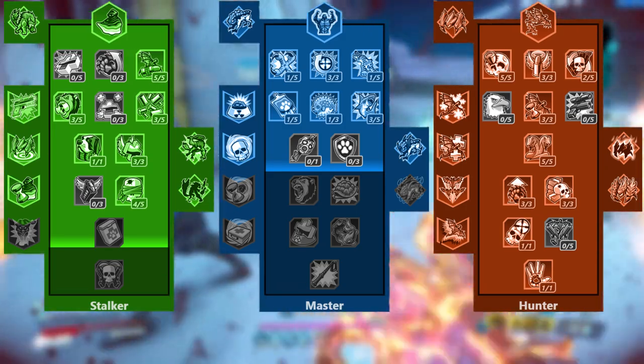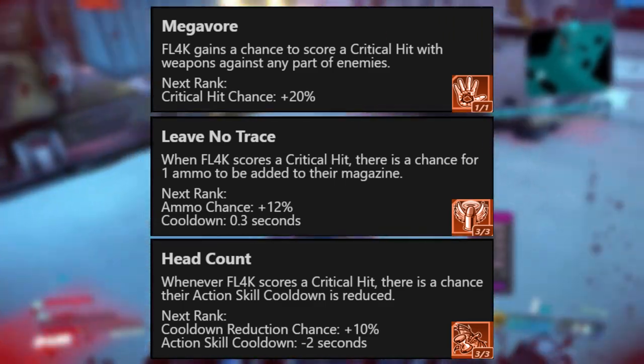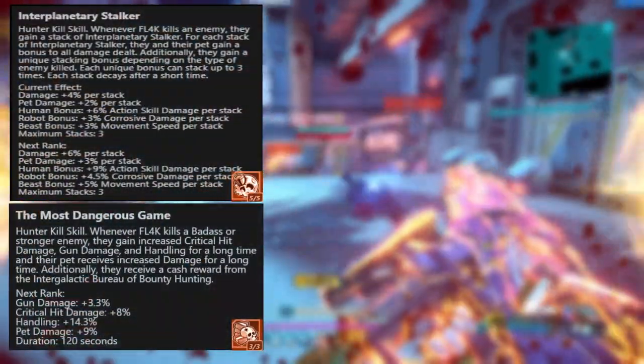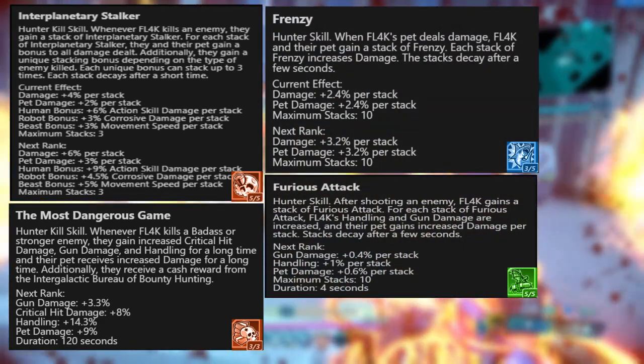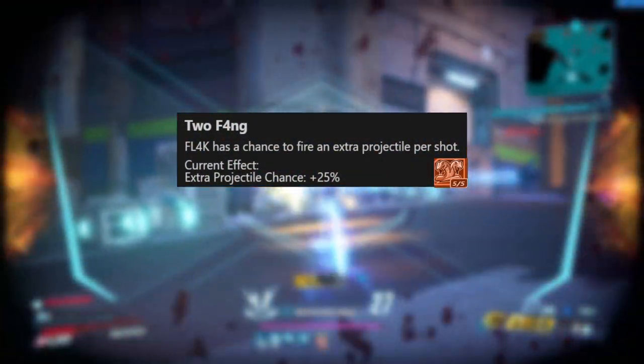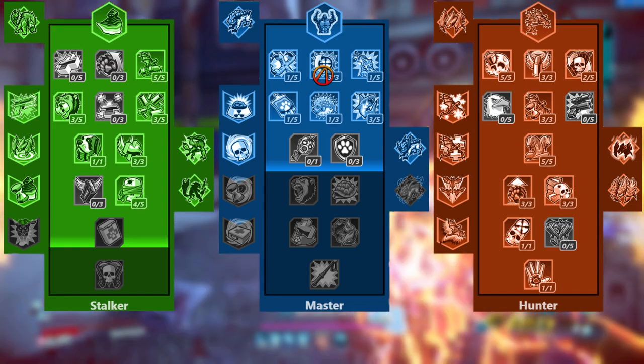The Megavore skill package — Megavore, Leave No Trace, and Headcount — helps boost our DPS with crits while also giving this build a lot more gas with ammo returns from Leave No Trace and action skill cooldown reduction with Headcount. The hunter skill package of Interplanetary Stalker, Most Dangerous Game, Frenzy, and Furious Attack all significantly boost our damage and are all boosted in effectiveness and duration from Big Game. Two Fang is also really important here because it's an indirect DPS boost from the extra projectiles, and with certain guns this skill really flourishes and makes a giant impact.